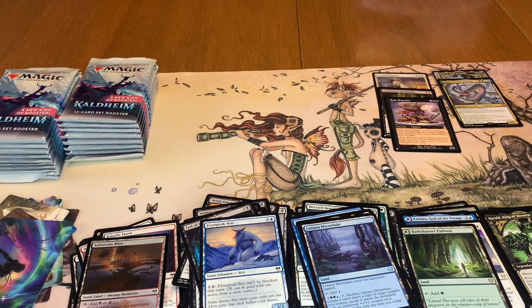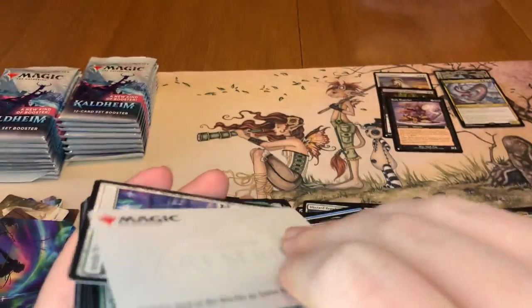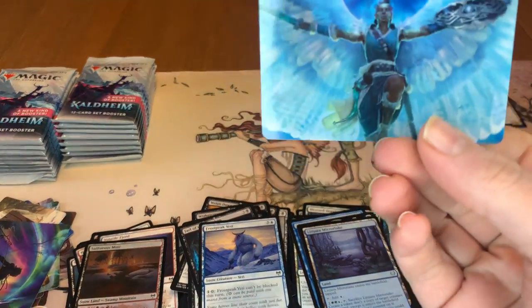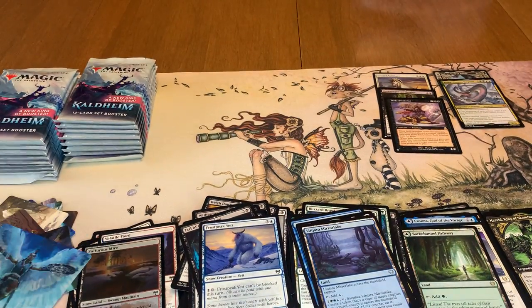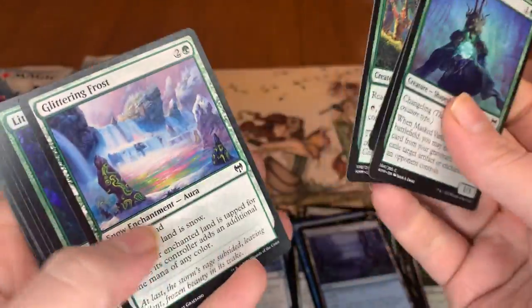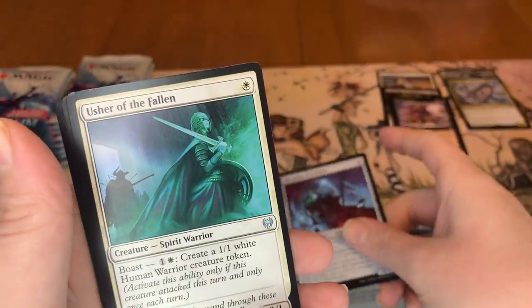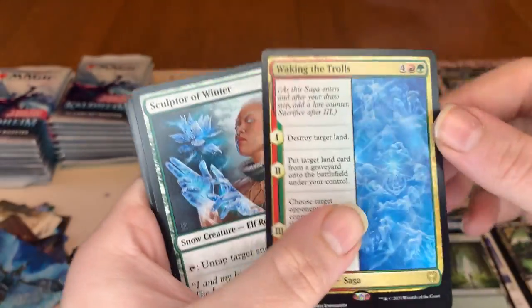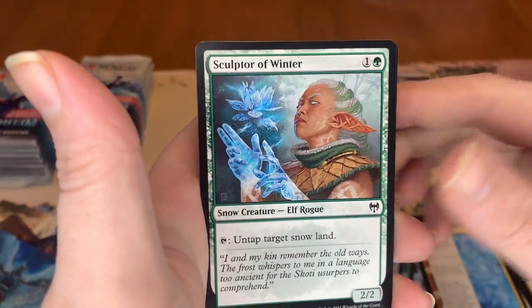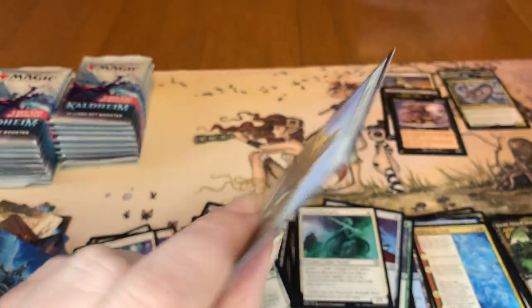We're about almost halfway done. Next art card is going to be Reidane, God of the Worthy. That looks really cool. We got our land, commons, uncommons. Waking the Trolls, Sculptor of Winter. And our foil is Run Ashore — that looks really cool. And just a Human Warrior token.